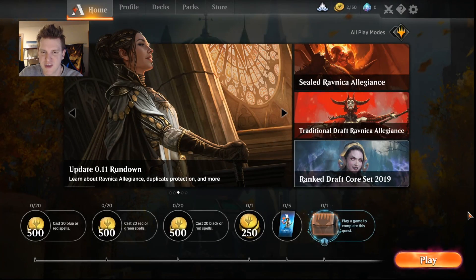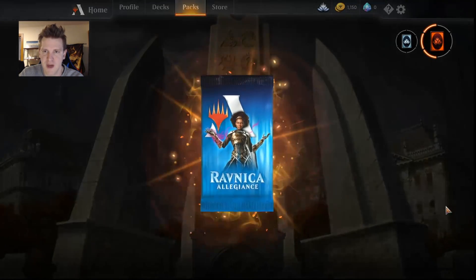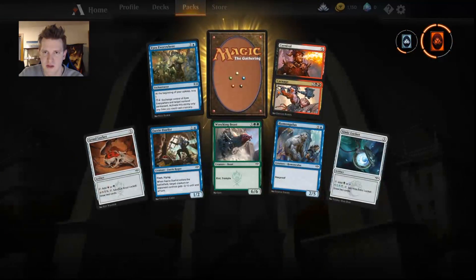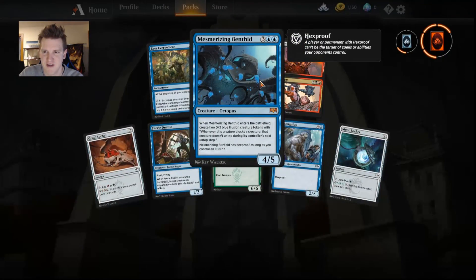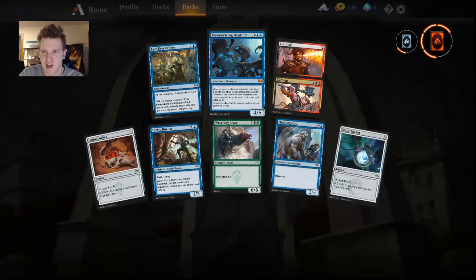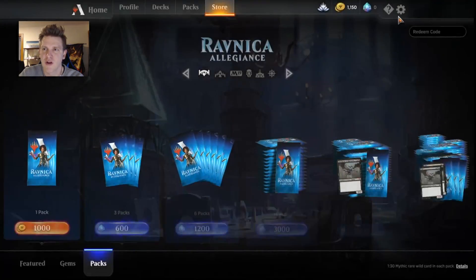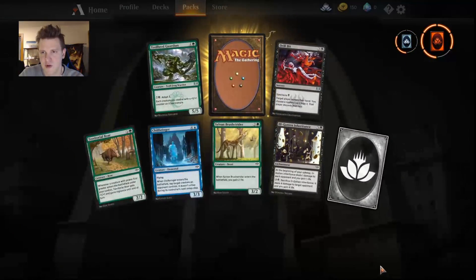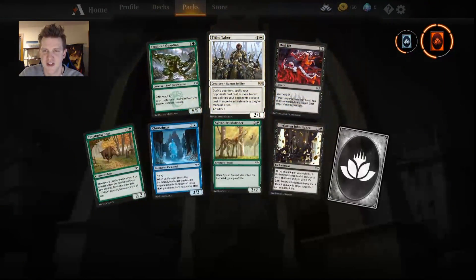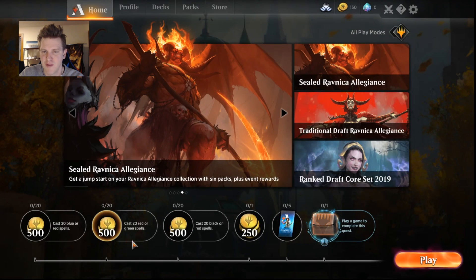Let's crack a pack right away to open the party. A Mesmeric Fiend is interesting — it's a pretty neat mythic, although it's unclear where it fits right now with not a lot of constructed play. Nothing else very useful here, but if we ever get into Rakdos, Carnival Carnage is a very good card. I'll get one more since I have the gold. Drill Bit. There's a common wildcard so we can get a Skewer of the Critics, and there's a Tide Taker, a pretty good white creature.